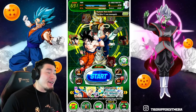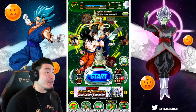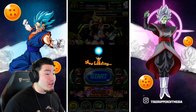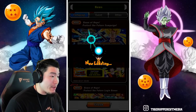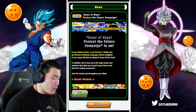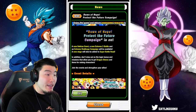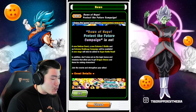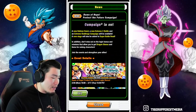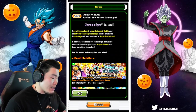Global just got a brand new campaign. In today's video we're gonna be checking out exactly what it has in store for us. The new campaign is called 'Dawn of Hope: Protect the Future.' A new Dokkan event, new extreme Z battle, and an extreme challenge campaign will become available. A new stage will also be added to Super Battle Road. Don't miss out on the login bonus and missions that allow you to get dragon stones and items for raising characters.